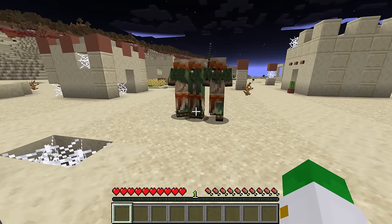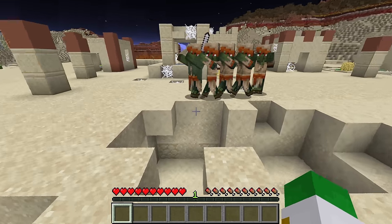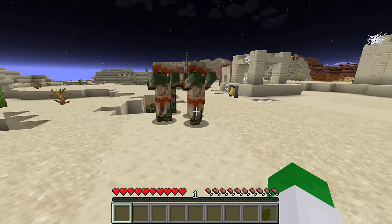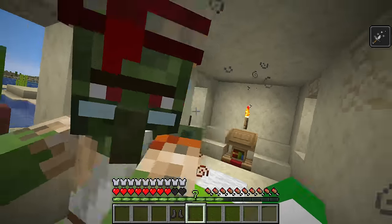The big thing you want to do to actually use a zombie villager is to cure it, as once you've cured the villager it will be very thankful towards you that it's no longer a zombie, and so will offer you great discounts on trades.